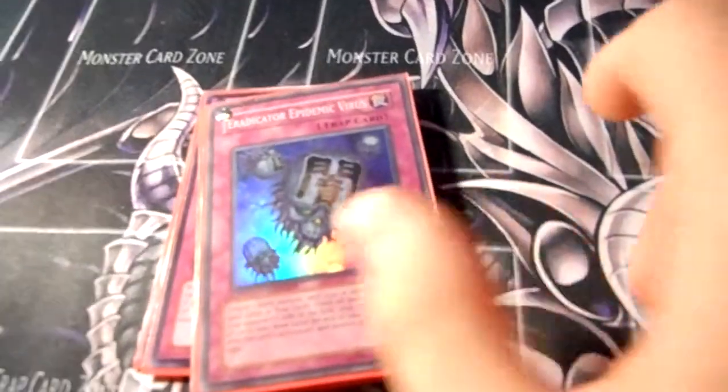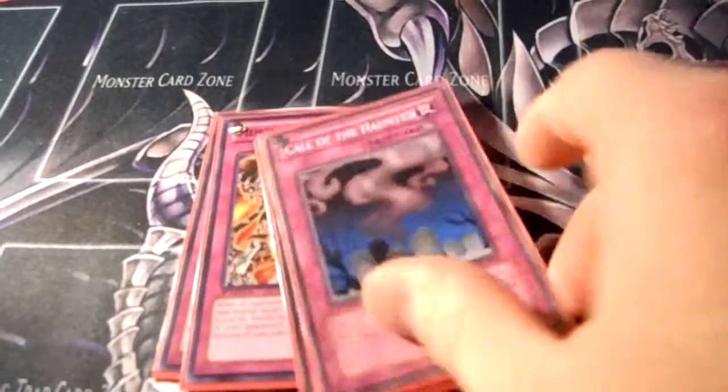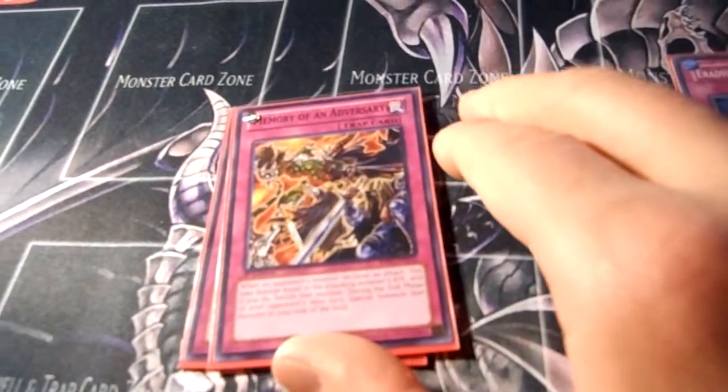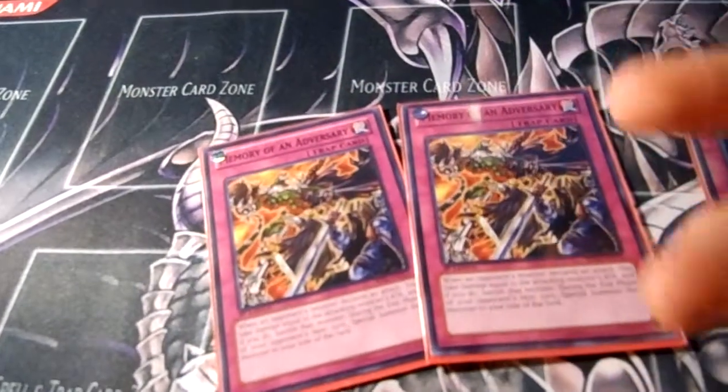4 Traps: Red Reboot, 2 Call of the Haunted, and for the heck of it, I like Memory of an Adversary because it seems like a fun card.